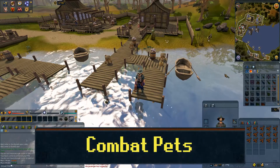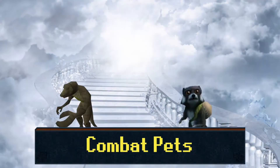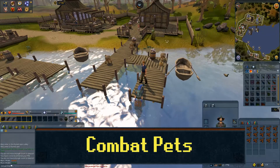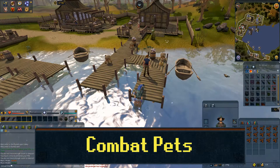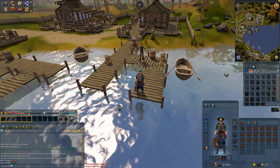The first significant update was the release of combat pets to finish off the holy trinity of pets: boss, skilling, and now combat. Like the other category of pets, you can acquire them how their name suggests. To get boss pets, you kill bosses. To get skilling pets, you train non-combat skills. And for combat pets, well, you train combat.